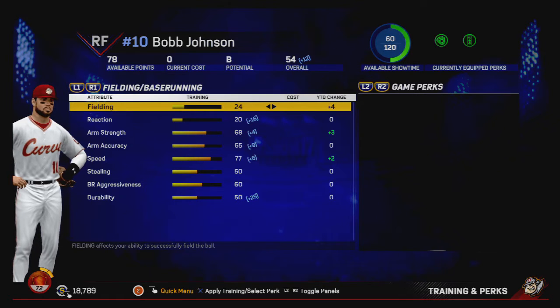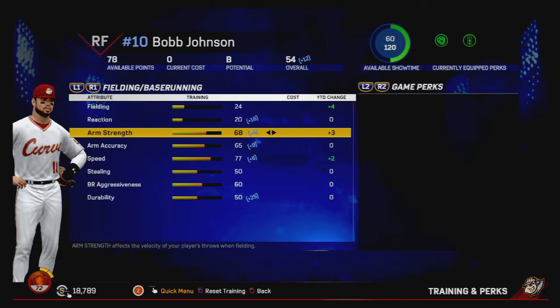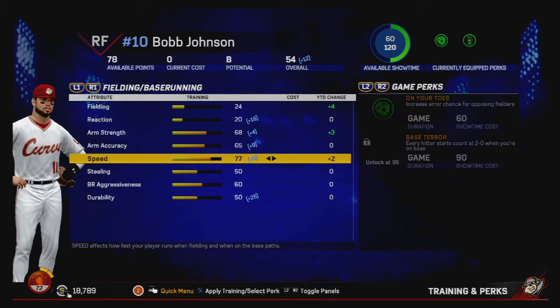Going over to defense — 24, definitely need to bump that up. He's already committed at least two, maybe even four errors by now. Reaction — yeah, what reaction? At a lowly 20, at least it's getting that nice 16 boost. Arm strength at 68 with a plus four — that's pretty good at this point in the game. Arm accuracy 65 plus nine — that's pretty good too.